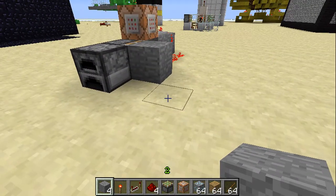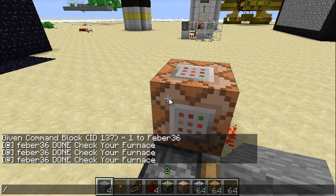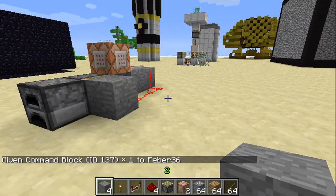Now it may be kind of cheating because you really can't craft command blocks, but the way you get them is you do '/give [player name]' — mine just happens to be febru36 — then you type in item code 137 and put whatever quantity you want. You can see it gives you one right there. They haven't made a crafting recipe for it yet, but I hope they do because making it legit would be amazing.